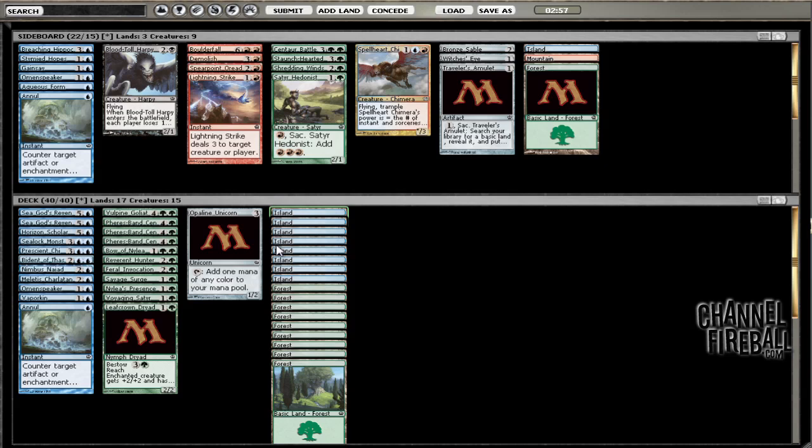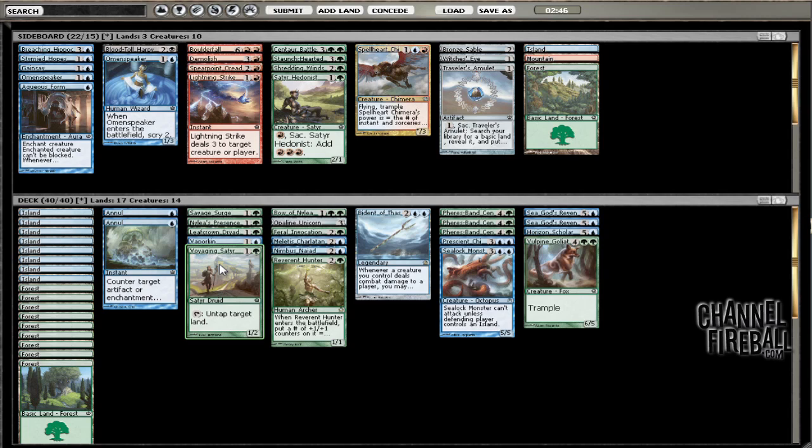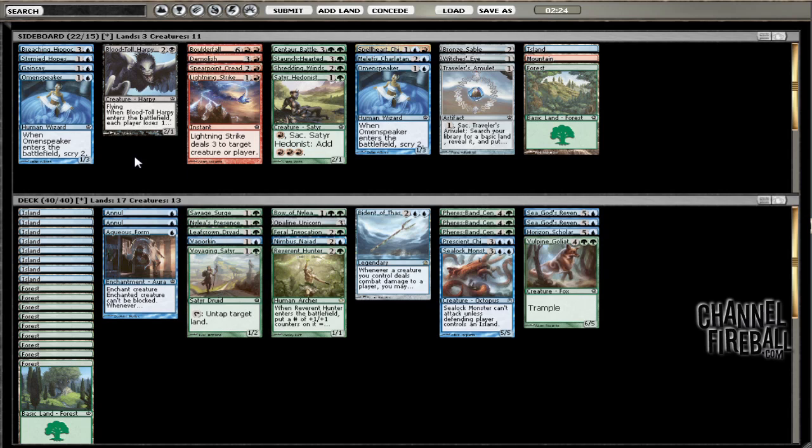Let's go ahead and sideboard in some nulls since he has all those bestow guys. We can take out probably an Omen Speaker or the Charlatan. Omen Speaker is probably going to be better just because it digs into Sea God's Revenge, but by that logic we can put in an Aqueous Form — that's not the worst. Or we can take out a creature and put in the Omen Speaker. This is probably fine as is.